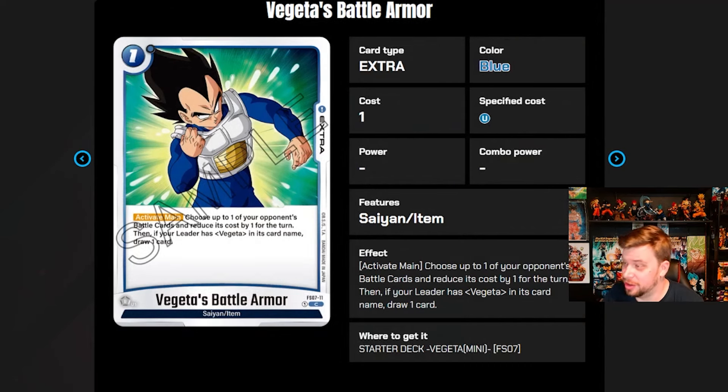Next we have Vegeta's Battle Armor — a one-cost extra. Activate main: choose one of your opponent's battle cards and reduce its cost by one for the turn, then if your leader has Vegeta in its card name, draw one. So basically it's a minus-one cost for one mana, and then if your leader is Vegeta, you draw a card. That doesn't have the seven-cards-or-fewer requirement, which is interesting. It's a good card, though it's locked to Vegeta Mini or starter deck Vegeta.